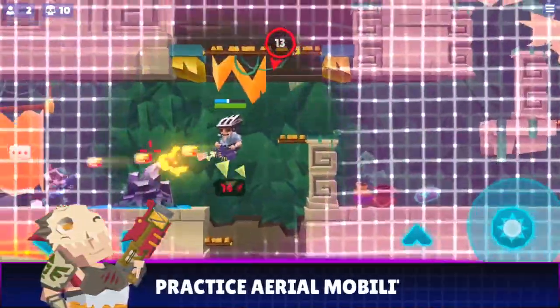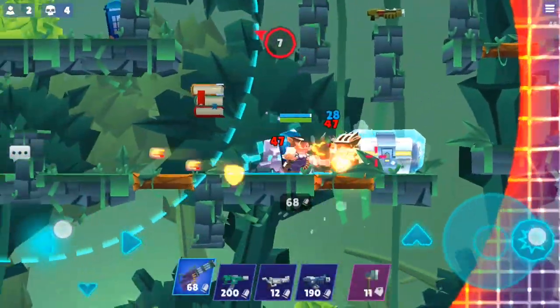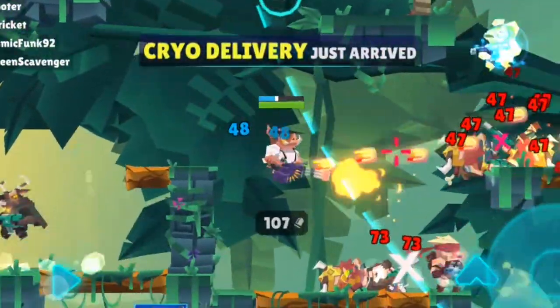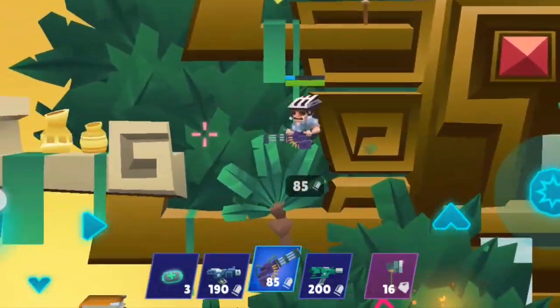Practice aerial mobility. The minigun is the most efficient weapon for traveling vertically around the map. Blast off and quickly escape a losing battle, or maintain height to fight out of range from above.